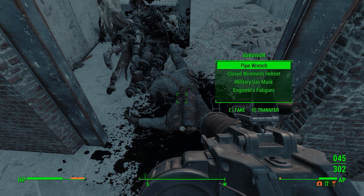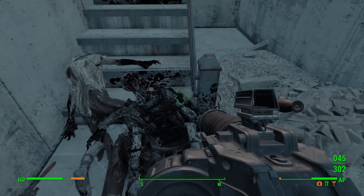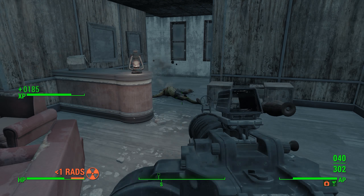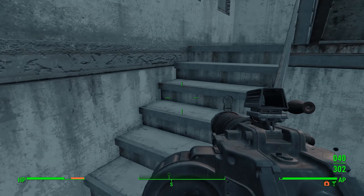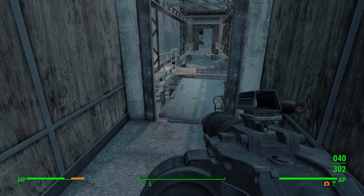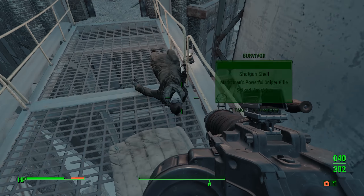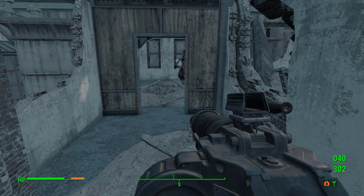Just fill them with enough holes and they'll go down. Military gas masks are really good — worth 300 caps — I'll always pick those up if I have any spare carry weight. Some Rad-X, that's convenient. Okay, this is where you find that raider with the Fat Man — just despawned there.